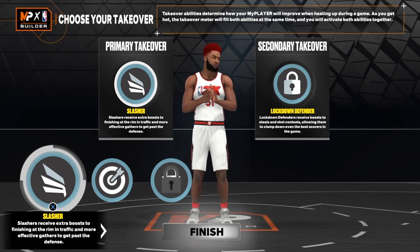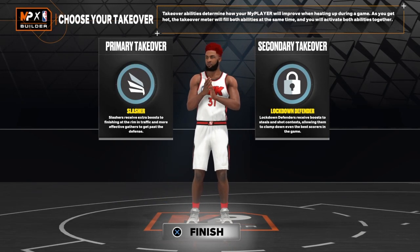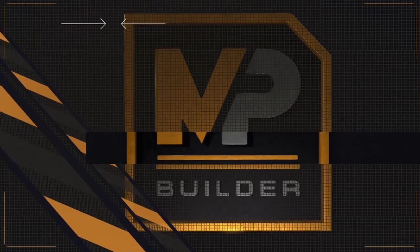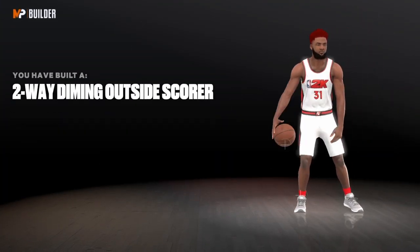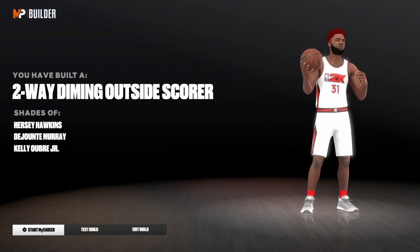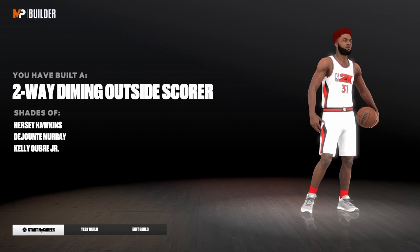The extra badges you get you can put on finishing, spot up, or luck. But other than that, there you have it — a two-way diamond outside scorer. This is Jordan Poole, y'all. Don't let the name fool you, this is Jordan Poole.